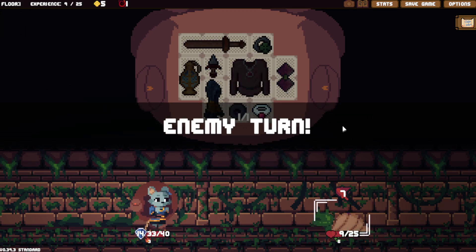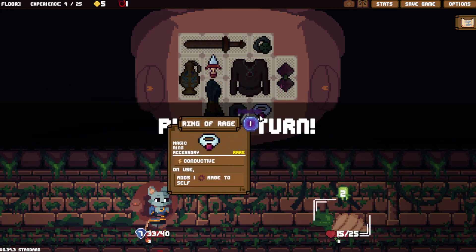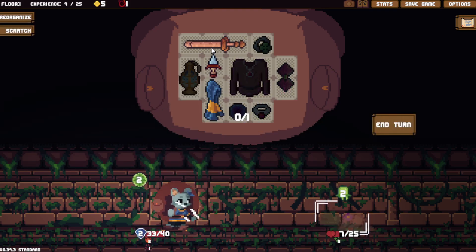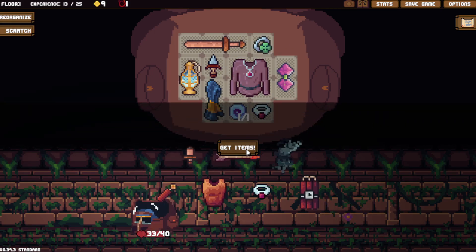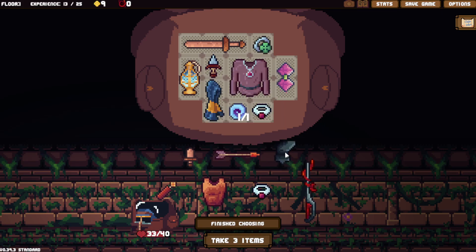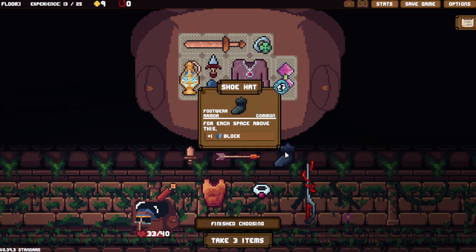One, two, three. I've got the Wizard's Robe — I forget that it actually does something. It adds mana to your mana network. Shoe hat — has this been changed? Nope, completely the same. I actually don't want the Wizard's Robe.